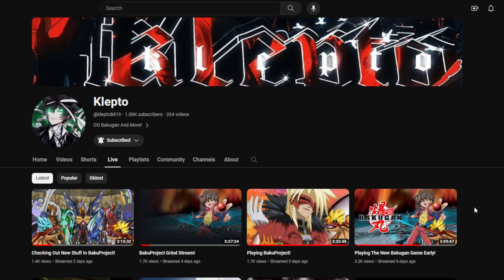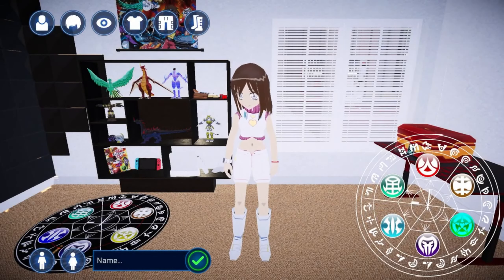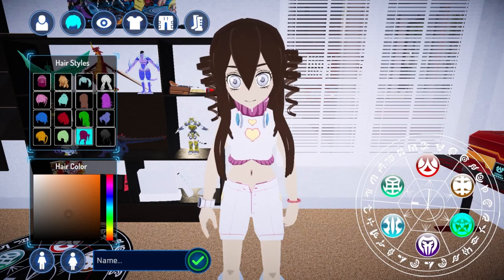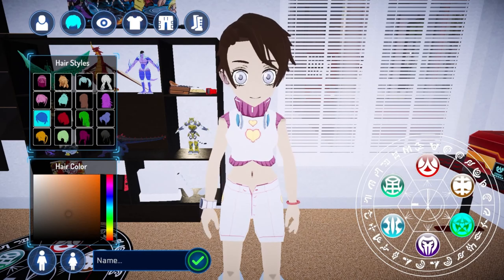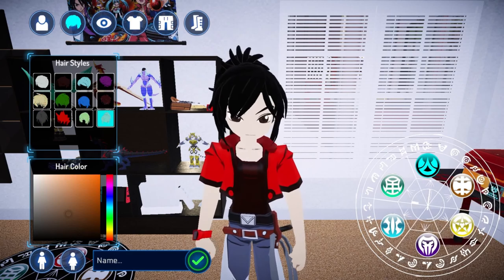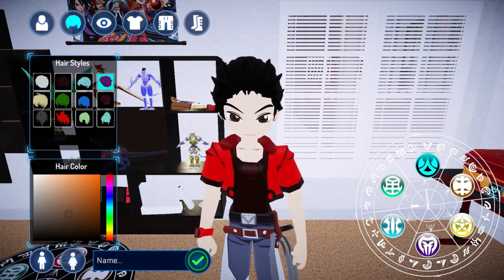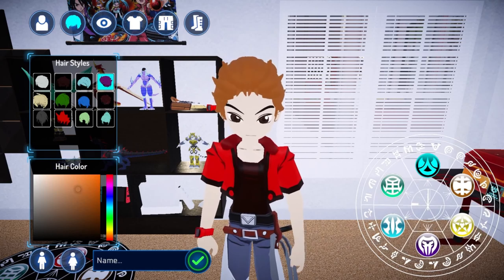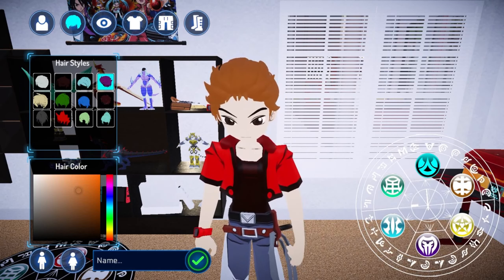He also does live streams, which is something I don't do on my channel, so if you'd like to see live streams you should definitely check his channel out. When you log into Bakugan Project for the first time, you'll be welcomed to a character creation screen where you can customize your gender, skin color, hair, eye shape, and your outfit, along with full control over the colors you'd want to use, giving everyone a chance to make a unique character.